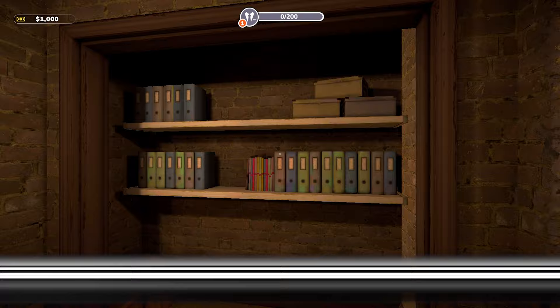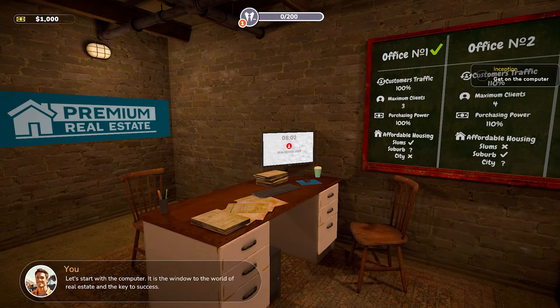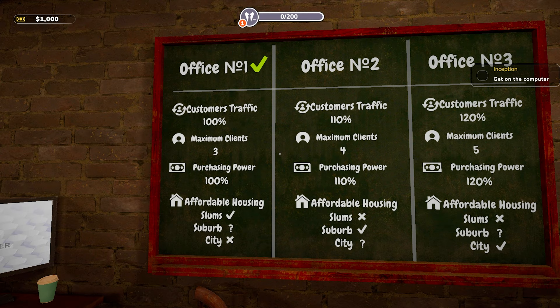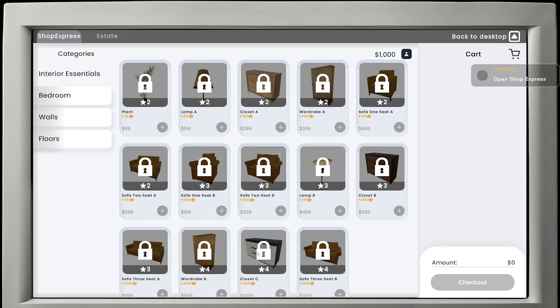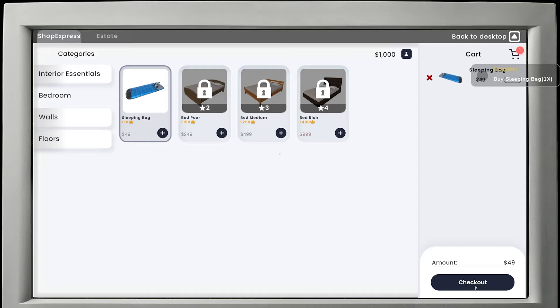A new day promises to be full of opportunities because there is always something special to be found in the world of real estate. Let's start with the computer - it is the window to the world of real estate and the key to success. We go into settings, adjust the volume. We've got Office Number One, 100% traffic, three clients, purchasing power 100%, and housing types: affordable, slum, suburb, and city. Open the shop, open the bedroom tab - can be useful when upgrading a property.